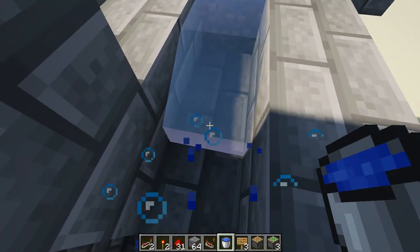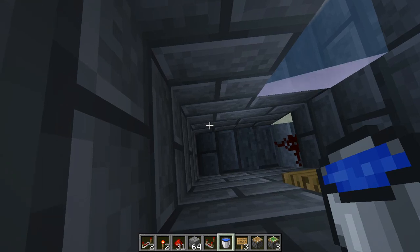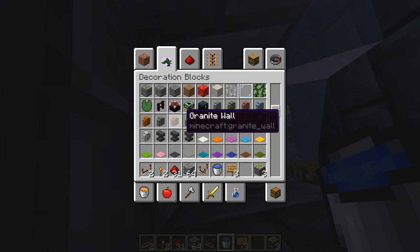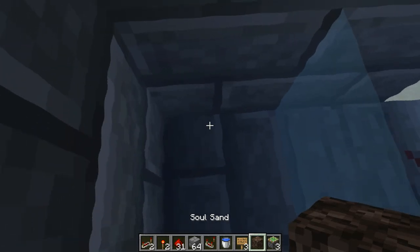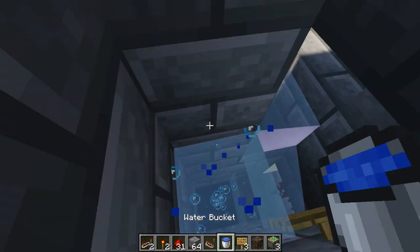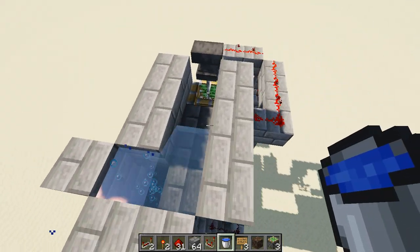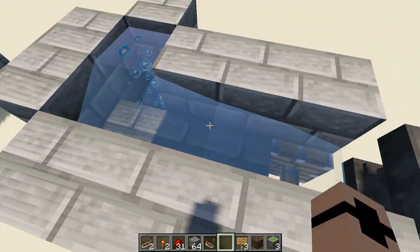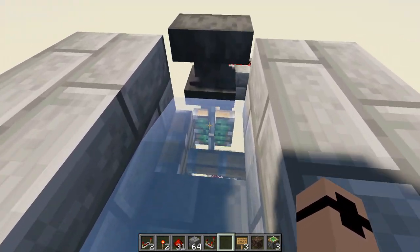So let's make the water there — that'll push us here. And then for this tube that brings you up, we need some soul sand. You need to make sure that all of the blocks are source blocks, because otherwise the bubble elevator will not work. So if you're doing this in survival, I recommend using ice, because that lets you carry a stack of water rather than just one bucket that needs to be refilled every time.